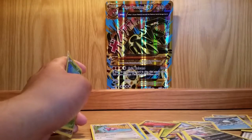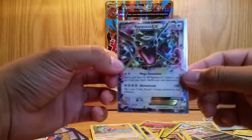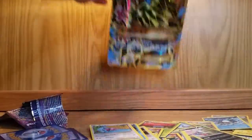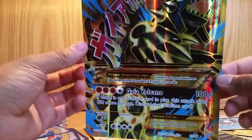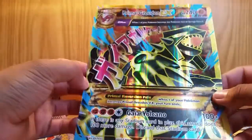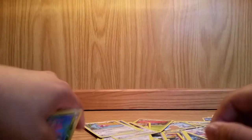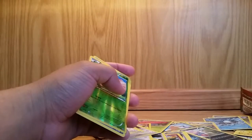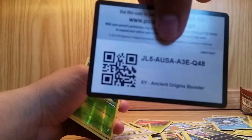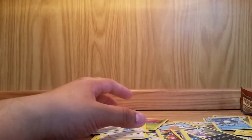But I at least got this Shiny Rayquaza, so I can add this to my collection today. Overall not a bad pull, and I also get this Primal Groudon card so I can set this in the background of my videos. If there is any Stadium card and you play this attack, that's 100 more damage — discard that Stadium card. Wow, that is a really nice attack if you can get it to its Primal form. Well anyway guys, that's the end of this video. Make sure to like, comment, and subscribe for more booster pack openings and code giveaways. I'll give away an Ancient Origins one for today. That's MintyDerps, and I'll catch you guys in the next video — see ya!